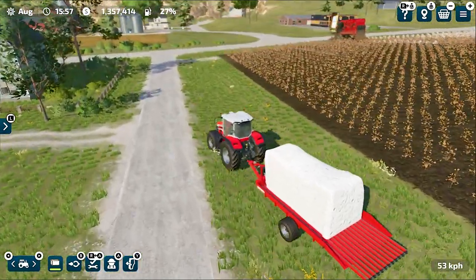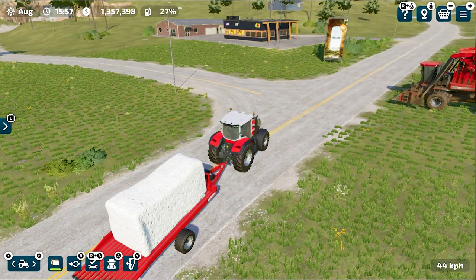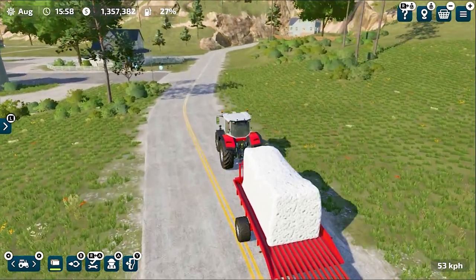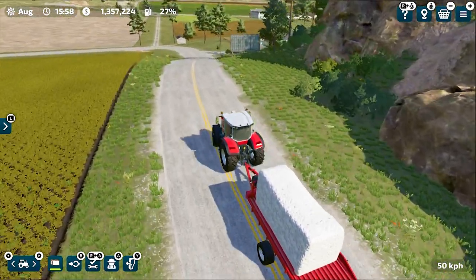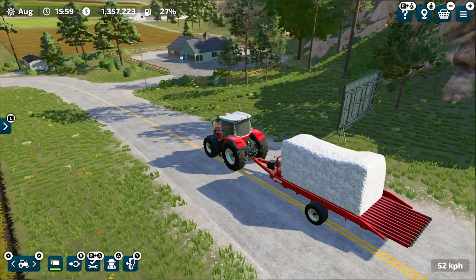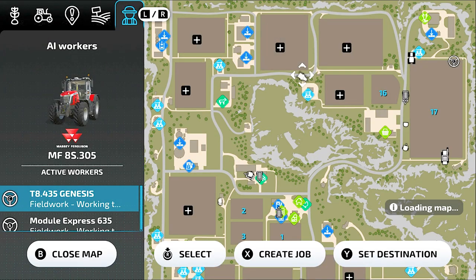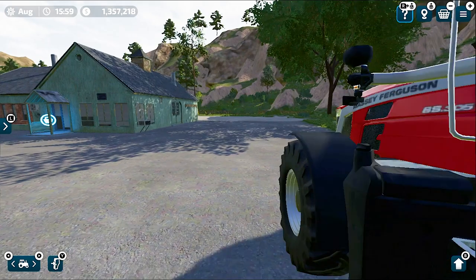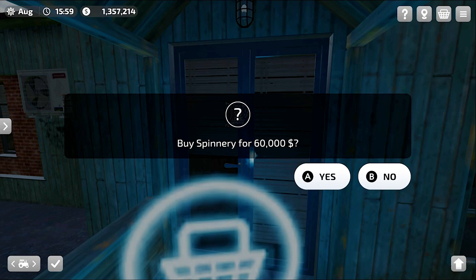Let's go ahead and deliver this cotton bale at the spinnery. This time we are going to purchase it, because in the previous gameplay I sold a cotton bale at the spinnery and got a very decent price — I strongly recommend you watch that video if you haven't. We're almost at the spinnery and this time we have to purchase it because we want to start fabric production in this building. You can see there is a production icon on this building — it's also a selling station if you haven't purchased it, but if you purchase it, it will start production for you.